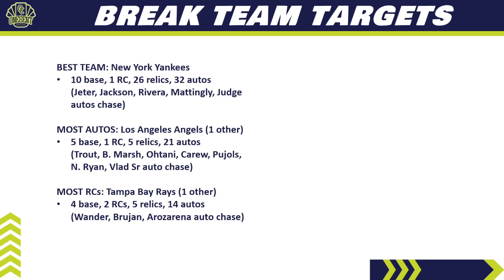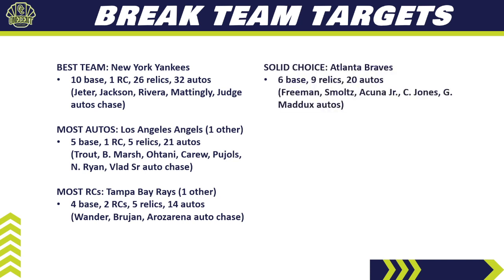Another solid choice is the Atlanta Braves — six base cards, nine relics, and 20 different autos. You've got Freddie Freeman, John Smoltz, Ronald Acuna Jr., Chipper Jones, and Greg Maddux — loaded with Hall of Famers. There's even an Acuna one-of-one you could get lucky on. They'll probably be in your top five to top 10 most expensive teams in a pick-your-team break, but there's plenty to pull. If you get them in a random team break, hold them — they're a really good team in this set.